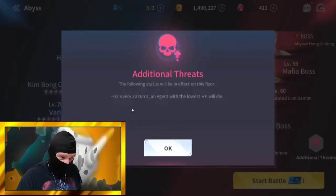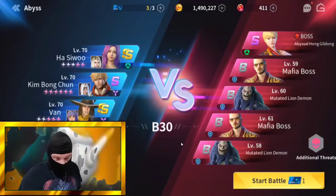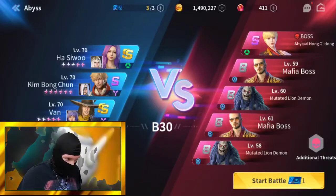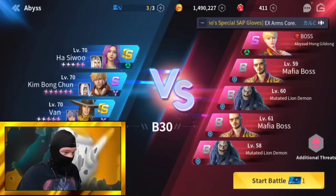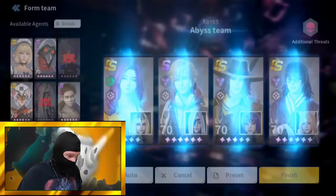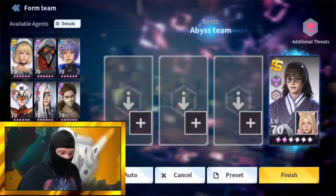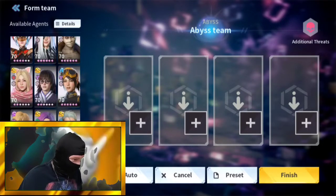This stage says for every 20 turns, an agent with the lowest HP will die. So your thought process on a stage like this is to end the fight as quickly as possible. Sure, I would want to bring my 18 specialist team — Kim Bong-chung, Van, Ajitae, and Haasi Woo for the attack buff — but if you're watching this wanting help with Abyss 30, you probably don't have agents quite that strong or built that strong just yet.